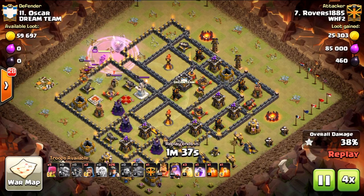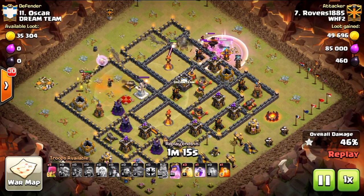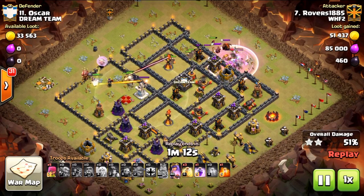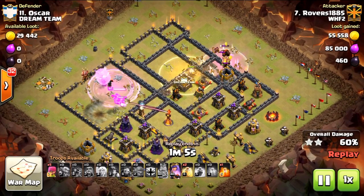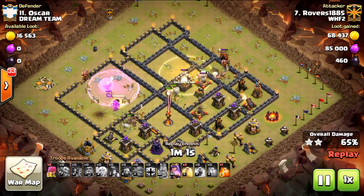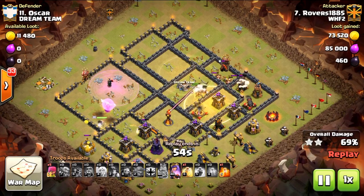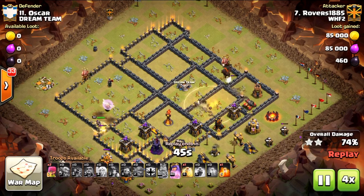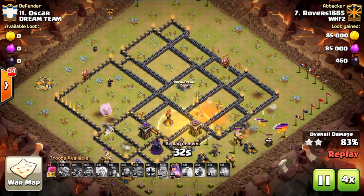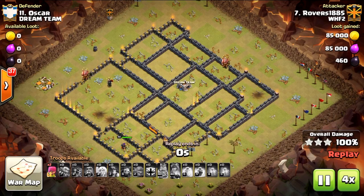Watching her take out the king and queen — wall breakers come in to get into a compartment, then we've got the king tanking and grabbing the clan castle, which is fantastic. The minions are a little difficult; we could have dropped the poison earlier, but the lava hound does nothing to the miners. The queen still has her ability but won't quite reach the inferno tower. She's very smart, walking out of inferno range and tanking the archer towers. The miners come in and that's it — inferno tower still standing, but MVP queen.